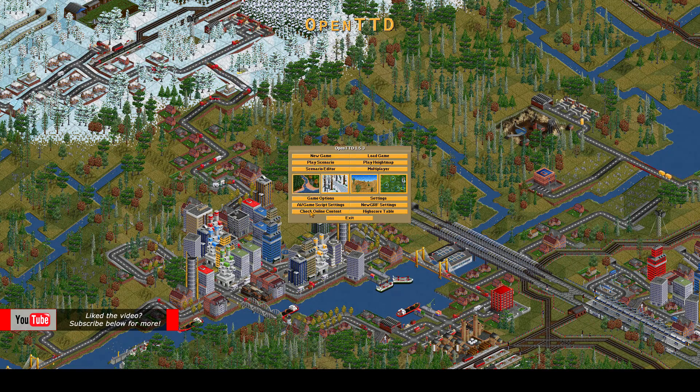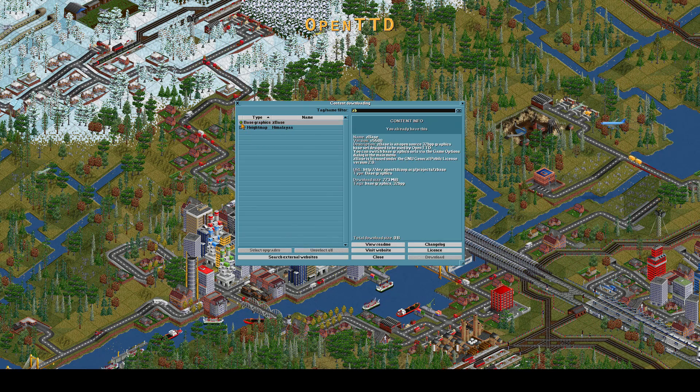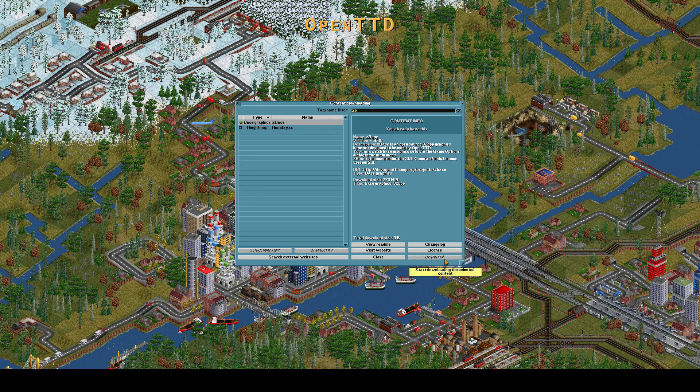What we can do is abandon the game here, and go into Check Online Content, write Setbase, and pick the Setbase graphic here. Then you'll just press the Download button, and it'll start downloading.